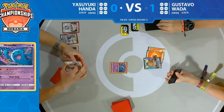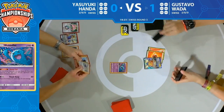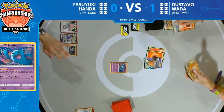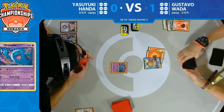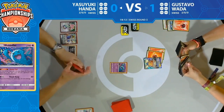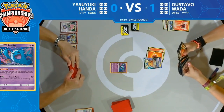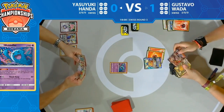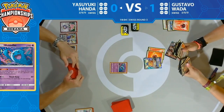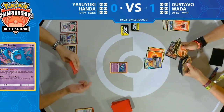For Yasuyuki, Intrepid Sword drew two Palpads and an Ordinary Rod — none of those cards help right now when you haven't put many cards into your discard pile that you want to recover. On Gustavo's side, an interesting choice: Welder attached to the Turtonator. It's like, 'Oh well, I don't really have much of anything else.'